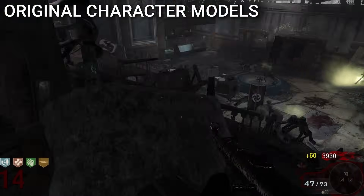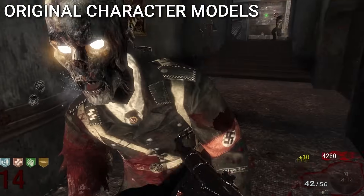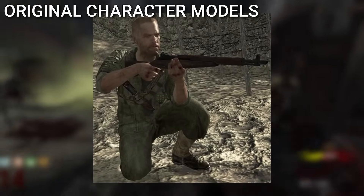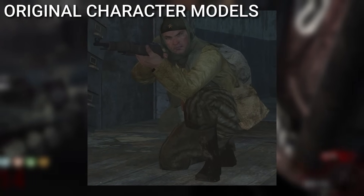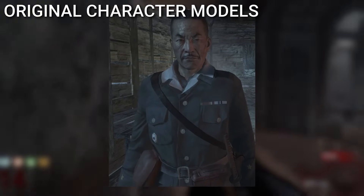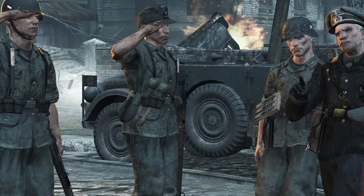Most OGs will know that the character models for the iconic characters were actually reused assets from the World at War campaign. Dempsey is Private Polanski from the Marine Raiders. Nikolai is Chernov from the Red Army. Takeo is a Japanese officer who's actually the first character to speak to you in the campaign. And Richtofen is General Ansel from the Stalingrad mission.